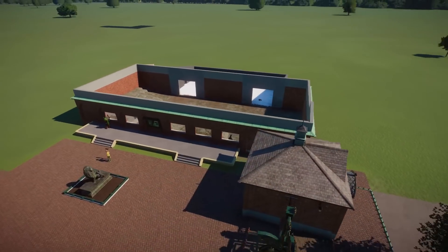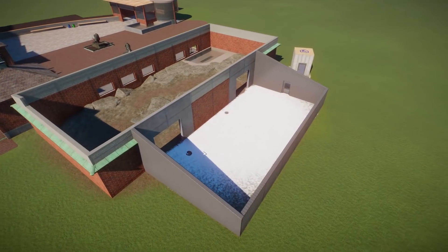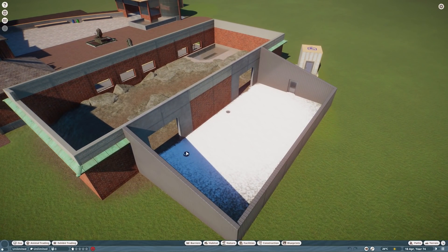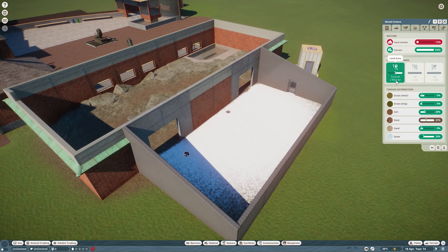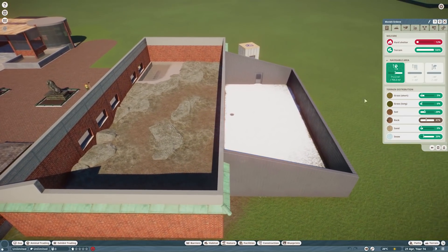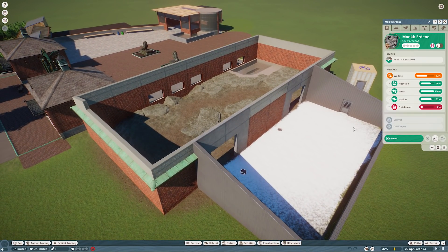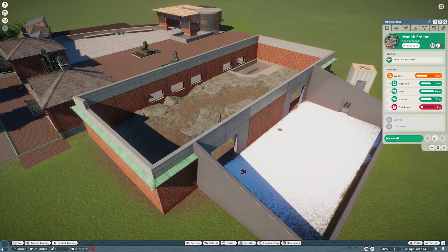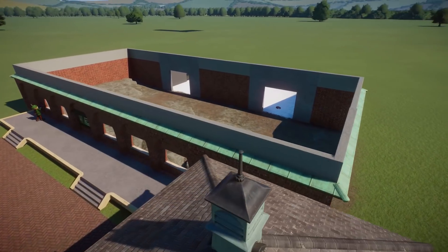I've had to make the place a lot bigger for the animal to be happy. Even now it's not quite happy - we're just over by like five to seven square meters. I'm assuming that will come back down once we do a little bit of planting and detailing work. The animal's just not going to quite be happy with its space size. But let's be honest, in real life I'm sure most animals aren't happy with the amount of space they're given. Had to make the place a lot bigger for that reason.